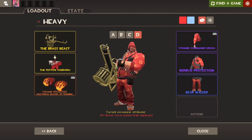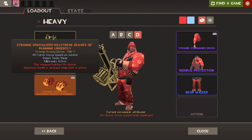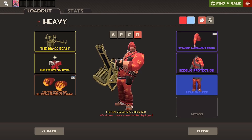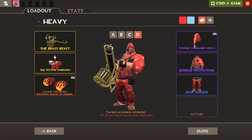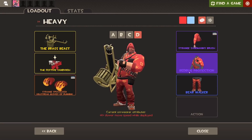Moving on to my D loadout, I have the Brass Beast, a Festive Sandvich, and the Gloves of Running Urgently again — because he's dressed up and ready for bed. He doesn't want to be doing much, doesn't want to be moving that much at all. With the Brass Beast you can't really move while using it, so he could just fall asleep. That's great.